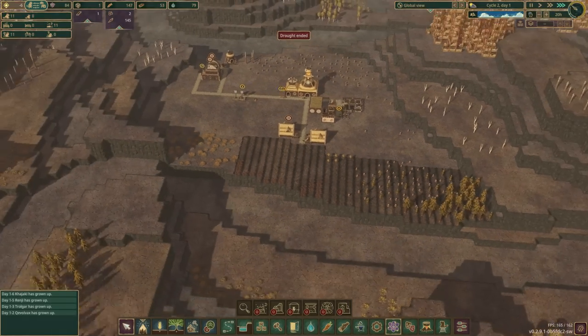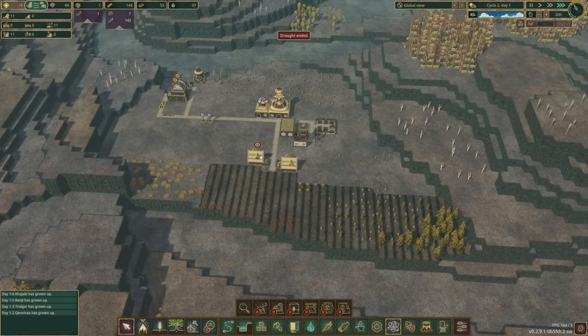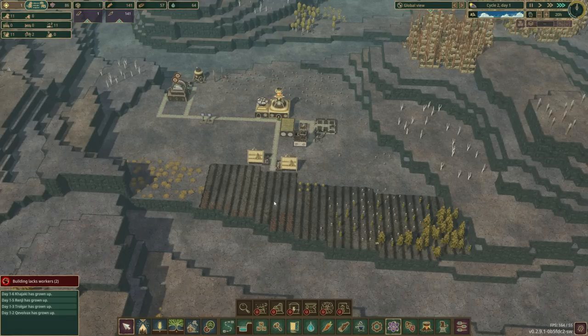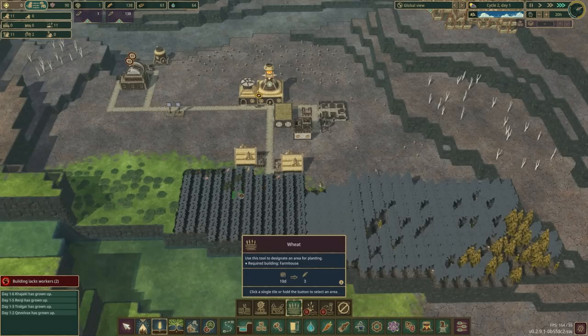At least the drought is over. We can get back to growing stuff. I'll turn the forester back on so they can start planting as soon as possible. While it's growing we can pause the lumber mill. I always end up clicking to do potatoes — I'm going to want to put potatoes in somewhere.